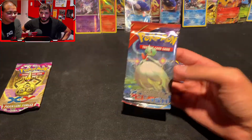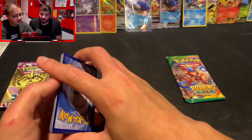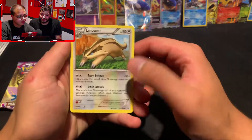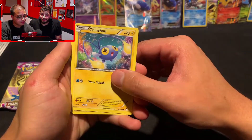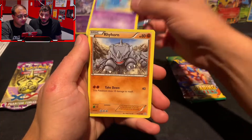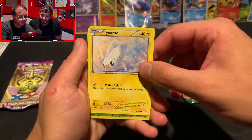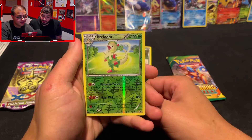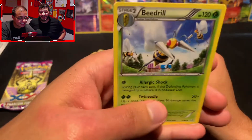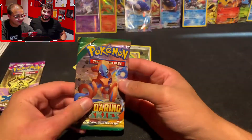So we got Primal Clash here — Gardevoir pack art. I'm not sure when green and white code cards started to make a difference, but I haven't been seeing a difference with them here. We got Linoone, Chinchao — wow, pretty cool — Electrike, Tentacool, Rhyhorn, Tynamo, going into a reverse Breloom and into a non-holo. This has got to be some not-great luck we've got going on here.